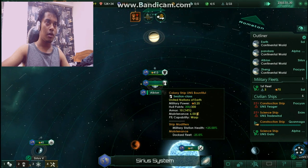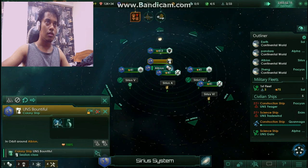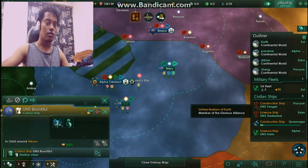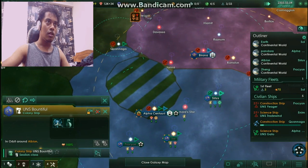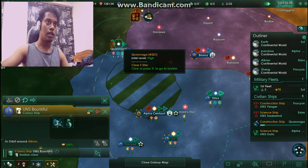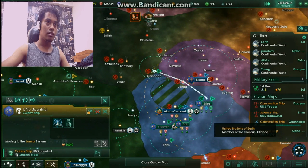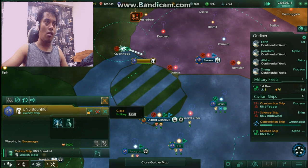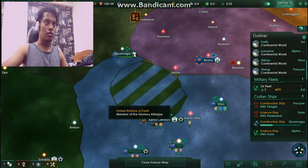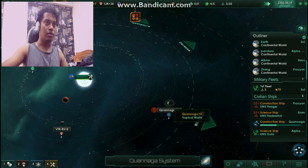First I need to go to Albion so my colony ship can then head out toward Wargannaga or something like that. I have to pass through here — okay, I have to go there. Thank goodness, right now I can hopefully colonize some planets.